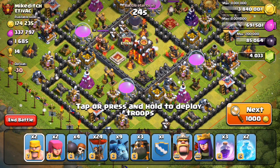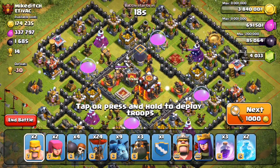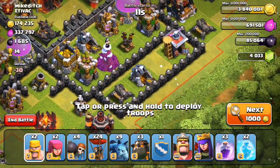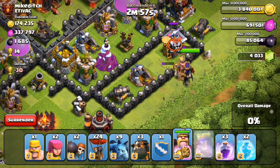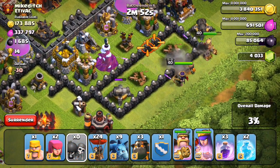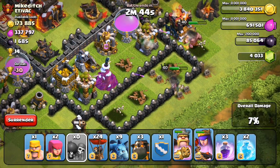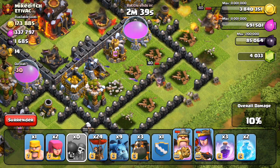Moving to the next base. Like I always say in my let's play series, I definitely recommend upgrading your air defenses as soon as possible. Looking at this guy's base, he has all level 5 air defenses and even though he's upgrading one on the top right, it's still way too under-leveled. He has maxed out inferno towers and almost maxed out X-bows, but having your air defense at such a low level — which I think is for like town hall 7 or 8 — is definitely going to hurt you in the long run.